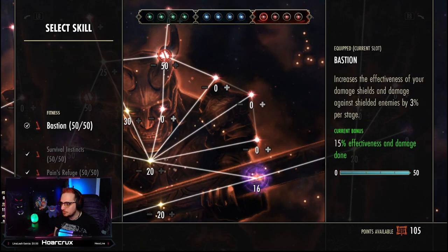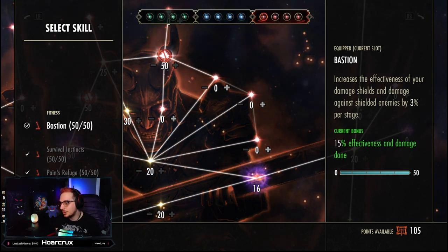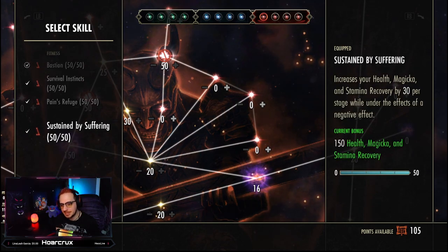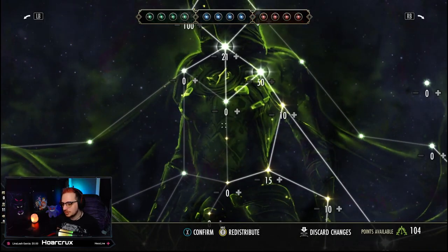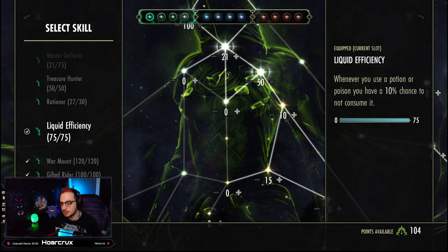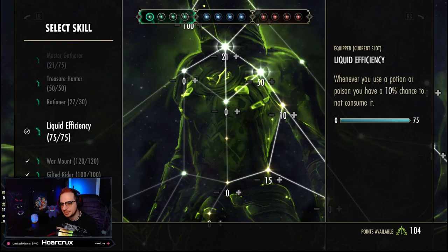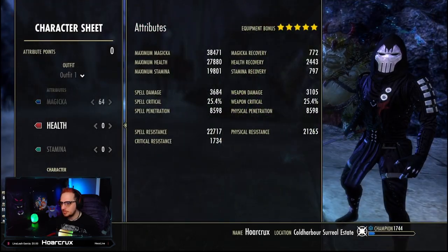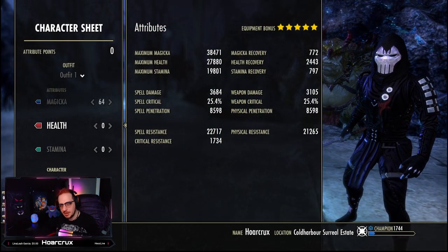In the red Champion Point tree, run Bashing Focus — this increases the effectiveness of your own Wards and increases damage to other players' Wards, so you won't be at a disadvantage against another Mag Sorcerer running Ward. Also run Survival Instincts, Pain's Refuge, and Sustained by Suffering. In the green tree it's mostly quality-of-life perks: slot Liquid Efficiency if running Heroism potions since they're very expensive, and run War Mount, Gift of the Rider, and Steed's Blessing.